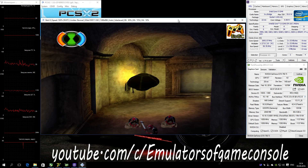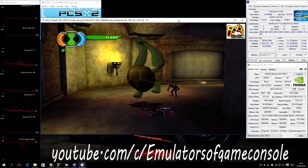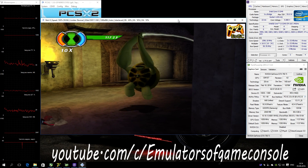You can push some objects with Humongousaur. Press the circle button when you're standing close to something you want to grab it. Press the circle button again to let it go.